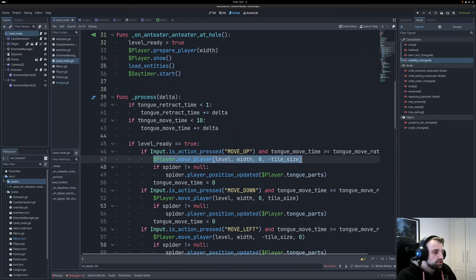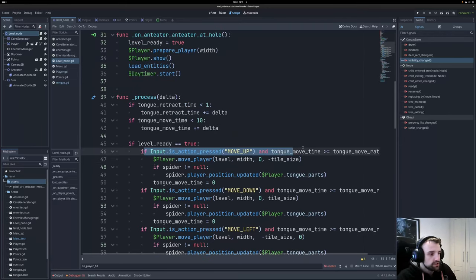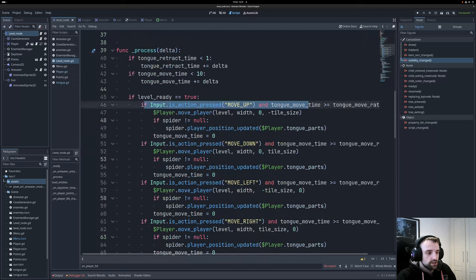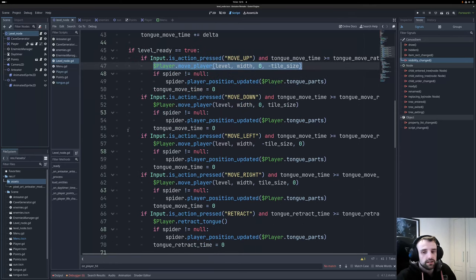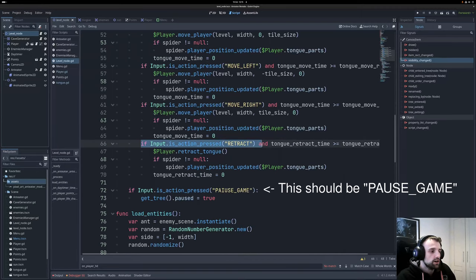The underscore process is essentially the main game loop — the Raylib code is pretty much the same here, checking if the level retract time is less than one, and so forth. Some suggest having input actions in the player's scene, but I've kept it in the level node because the player is dependent on the level. We need the level width and tile size, so it's perfectly fine to keep it there — especially since the game is small.